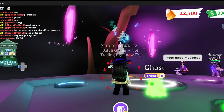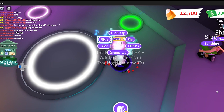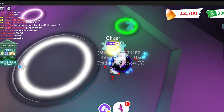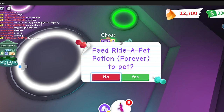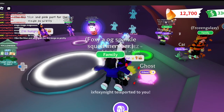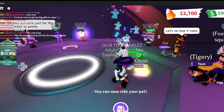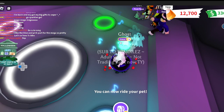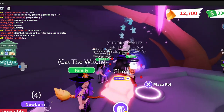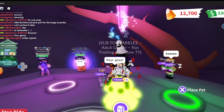Oh yeah, look at that — the whole thing glows all the colors! I feel like my Miss Pac-Man dreams have come true. We can't have cool pets like this without feeding them something amazing — yes! Let's feed this pet a ride potion. Let's see how it rides — oh, look at it floating! That is super cute.